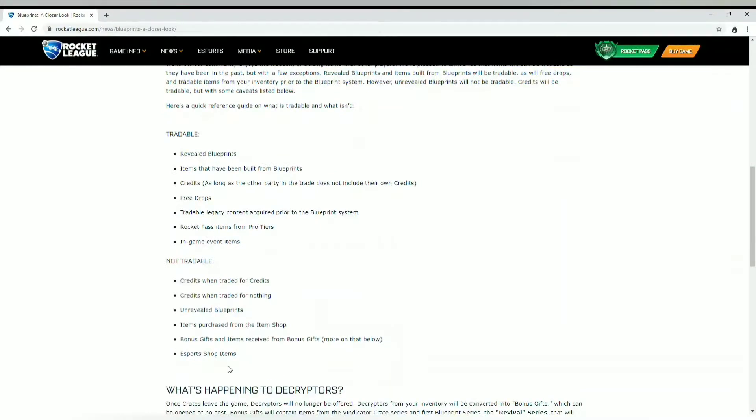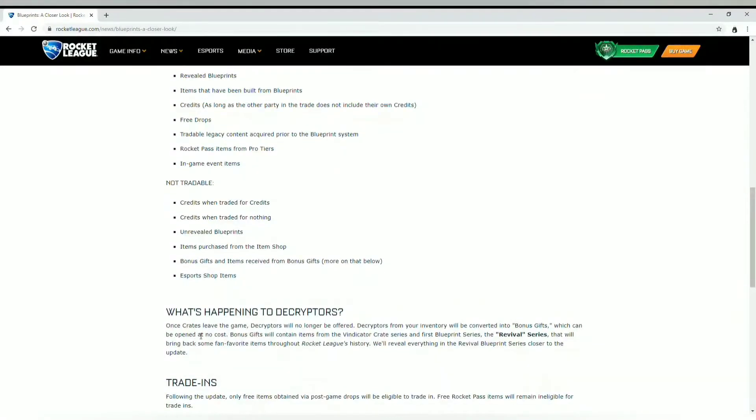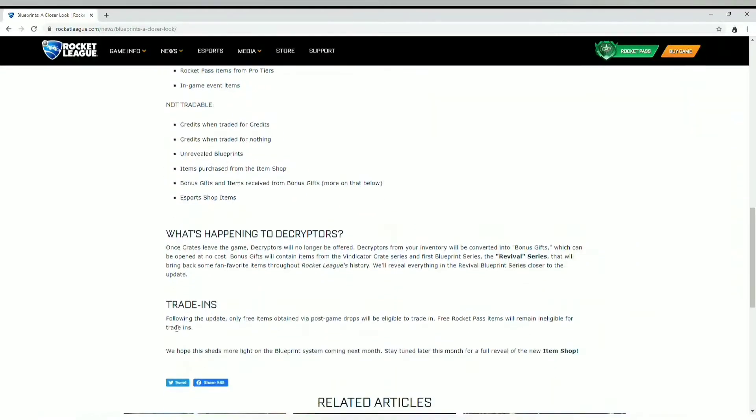They also explain that decryptors are changing. You won't have decryptors anymore — they're converting into bonus gifts. These bonus gifts will contain items from the Vindicator Crate, which is the newest crate, and also something called the Revival Series, which is bringing back fan favorites. I'm guessing things like Zombas, Voltaics, and items from older crates like Place of Choice, CC1, and CC2 that newer players never got to open.